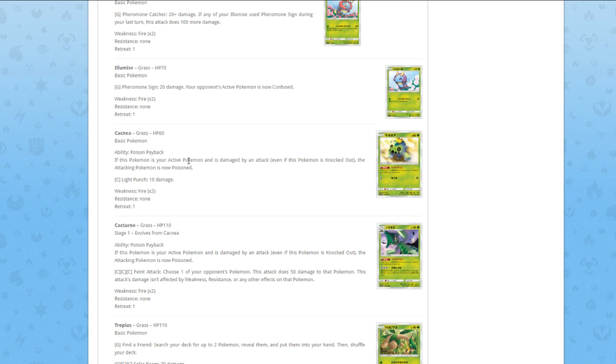Cacturne also has ability Poison Payback — if this Pokémon is your active Pokémon and is damaged by an attack, the attacking Pokémon is now poisoned. The attack is Fiend's Attack — choose one of your opponent's Pokémon, this attack does 50 damage to that Pokémon, not affected by weakness, resistance, or any effects. It's a 110 HP stage one with the same bad ability and same attack as the basic, and it needs three Colorless energies to deal 50 damage. No.